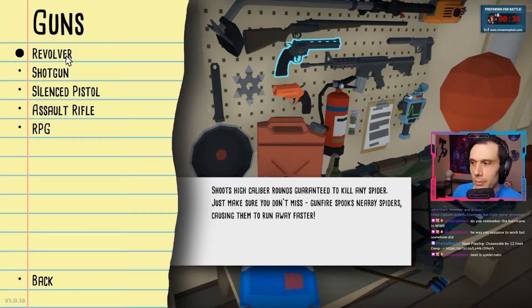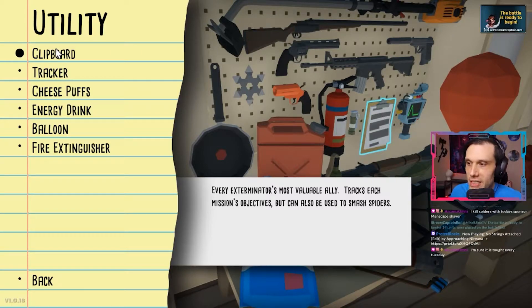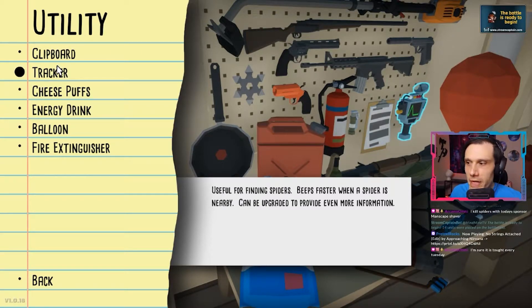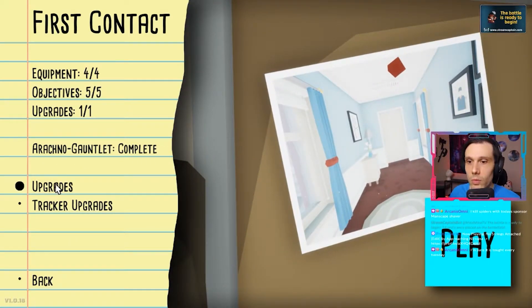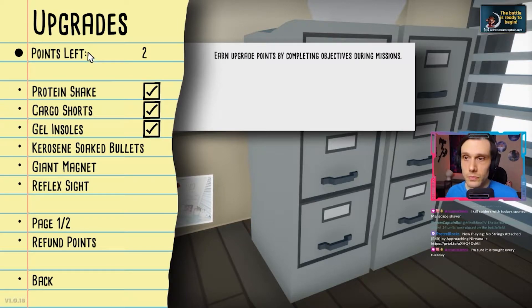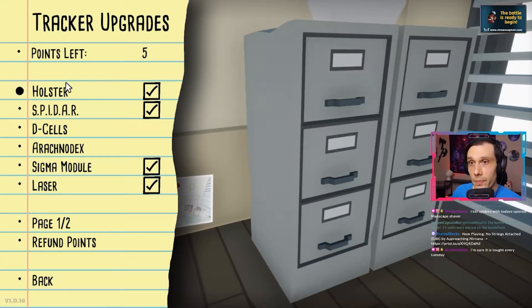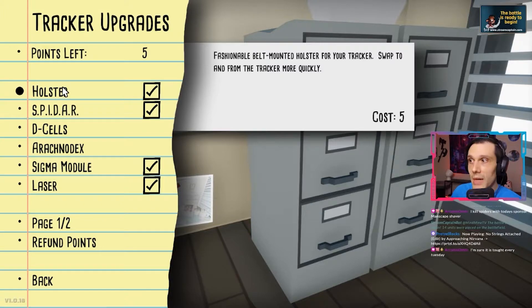The weapons you unlock range from a silenced pistol and double barrel shotgun to an RPG and C4. The tools range from energy drinks to slow down time, to fire extinguishers that slow down spiders. Equipment items vary from cargo shorts — which make more items available in your hotbar — to a protein shake which allows you to throw items farther. Spider radar upgrades include D-cells for longer battery life and the arachnoscope, which lets you see spiders through objects.